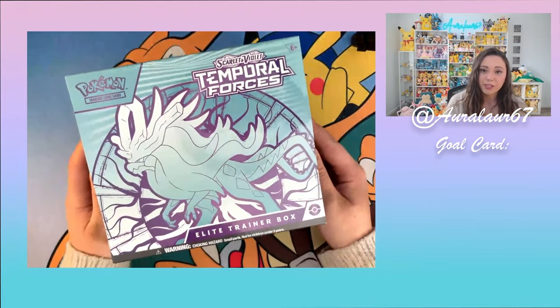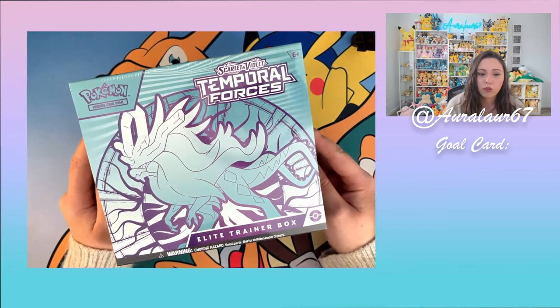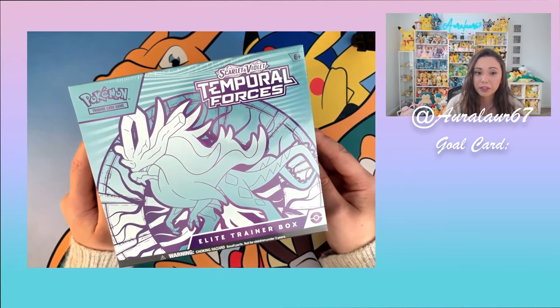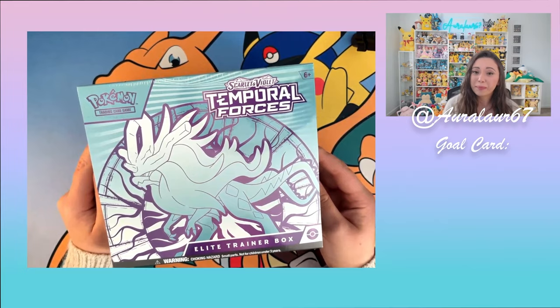I'd like to give a huge thank you to the Pokemon Company International for gifting me one Elite Trainer Box featuring Walking Wake, and one Booster Box of the Pokemon TCG's latest set, Temporal Forces, that we're going to see open today. So let's get to it! There's a lot of excitement surrounding this set. Not only are we seeing the return of Ace Spec cards, which were really popular in the Pokemon format back in the day, there's also a bunch of Gen 5 Pokemon featured in different art galleries and really cute bulk cards, which are my personal favorite.